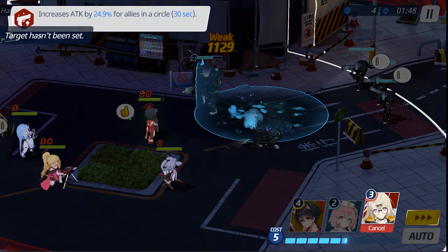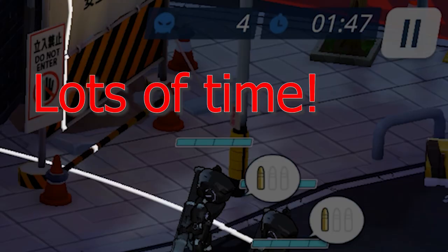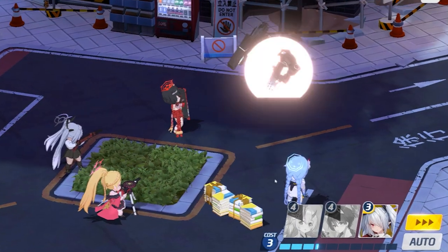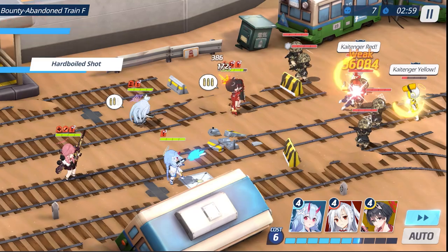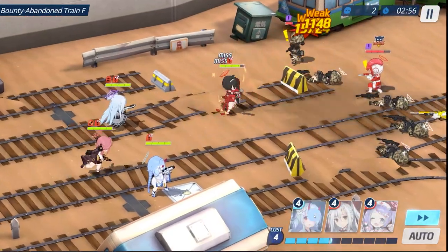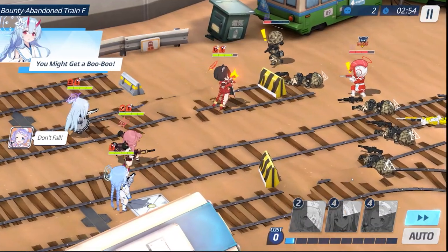Utilize the clock to its full potential. On matches where you are ahead on time, use the clock to fully heal your team before going into the next encounter. Use taunts and stuns to their full potential. When enemies start charging up abilities or activating abilities, taunt or stun to cancel that ability.